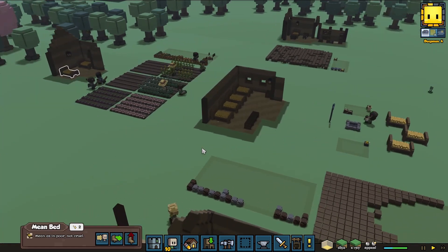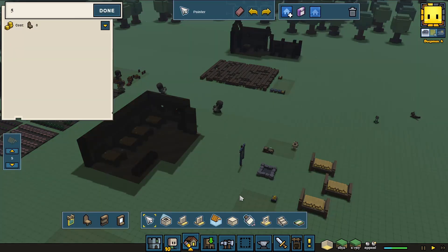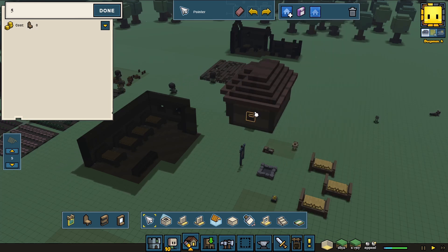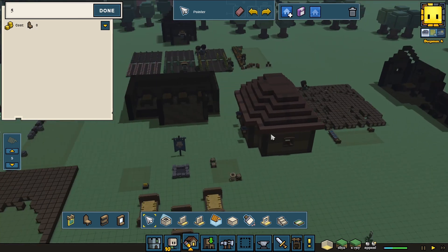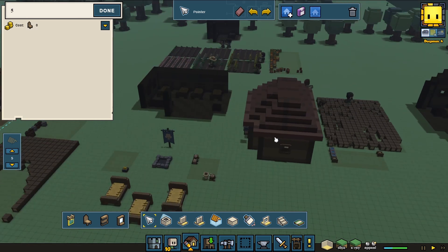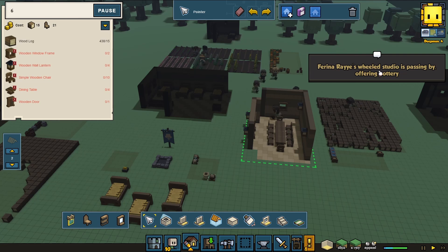I'm going to build a dining hall. We're going to flip it around this way here.